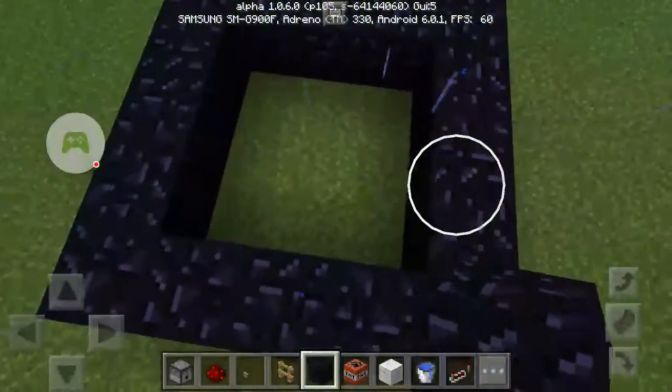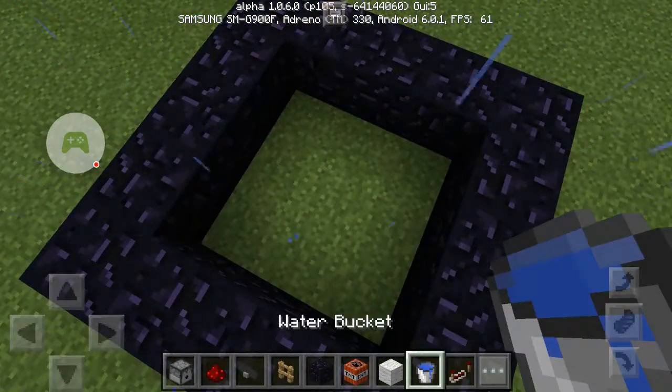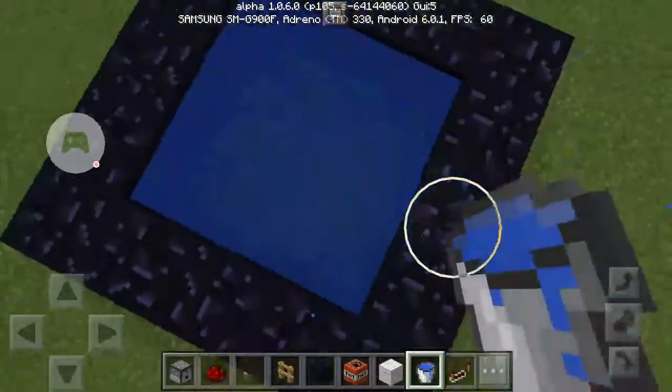We need a 5x5 square. Fill the hole with water, since when the TNT blows up in water, it does no damage to you.